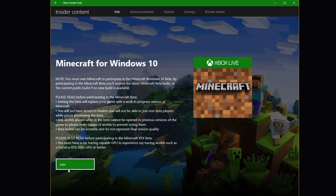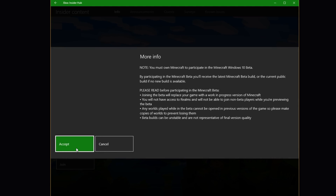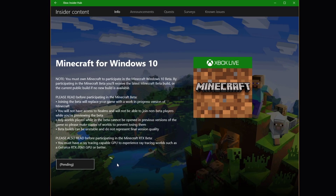Then click on Minecraft for Windows 10. In the next screen, just follow the Join button to get into that, and again accept the terms and conditions for Minecraft with RTX on the beta. From there, it's going to go into a pending screen, which will take a few moments in order to process.